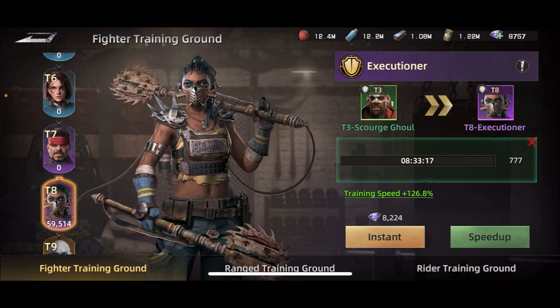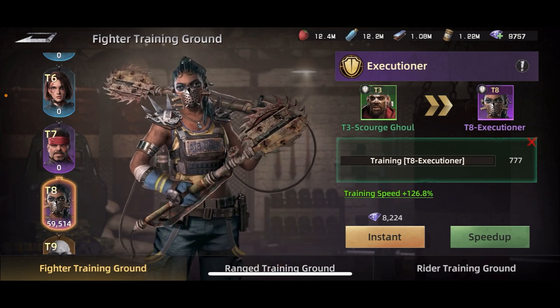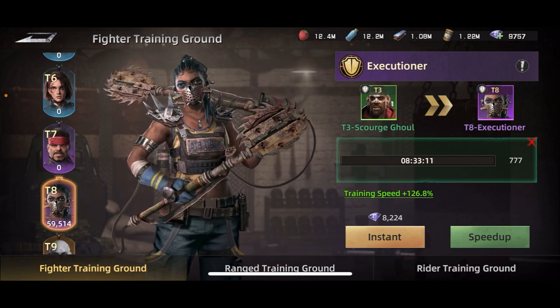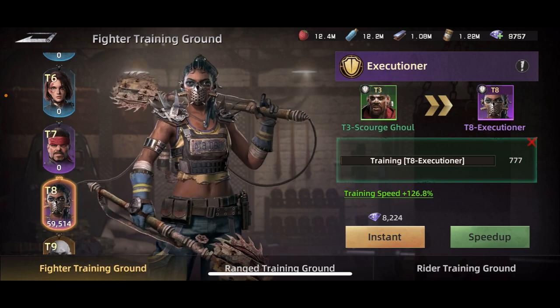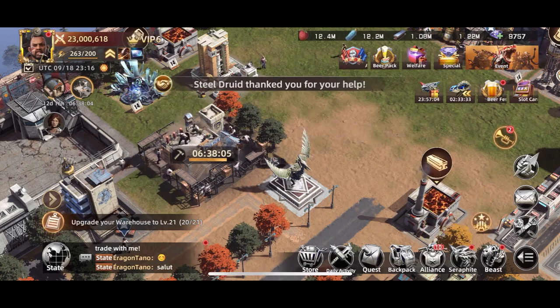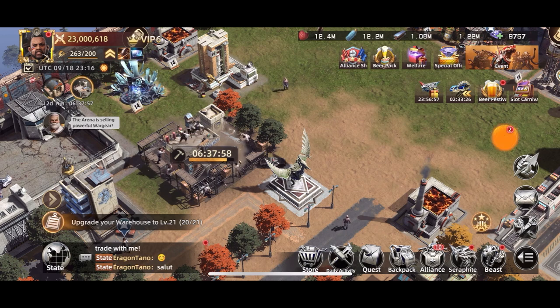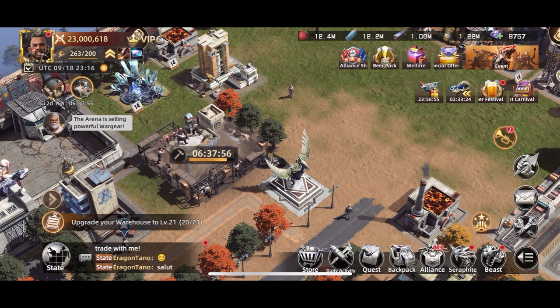I recommend doing this because a full march of your highest-tier troops will easily beat someone with a mix of high and low tier — those low-tier troops die so quickly. All your boosts apply as a percentage on top of the base stats, so the higher your base stats, the more those boosts actually do.